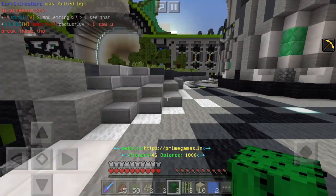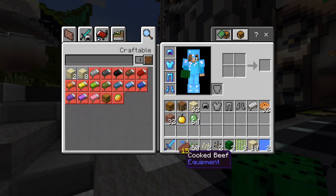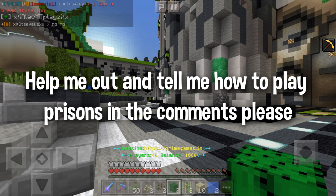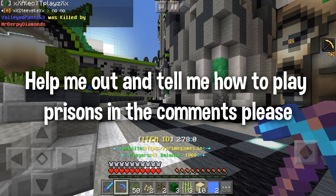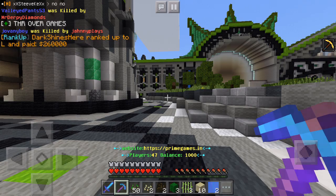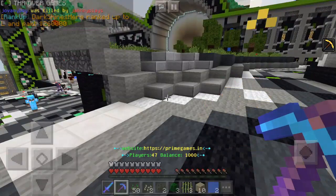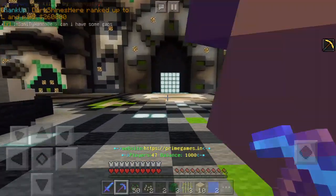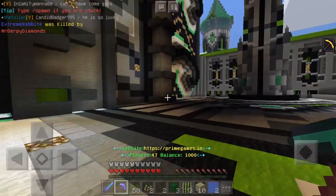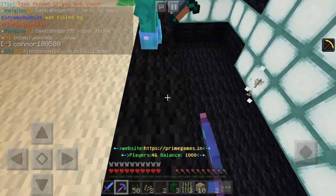I don't really want to be here - I want to be inside the actual mines. I know for a fact in Prisons you have to mine things, but that's the only thing I know. I don't know what the rest of these items are for. Please guys, let me know if you know how to play Prisons - give me a detailed description in the comments below. I'm going to head this way - I have no idea where I'm going or what I need to dig.